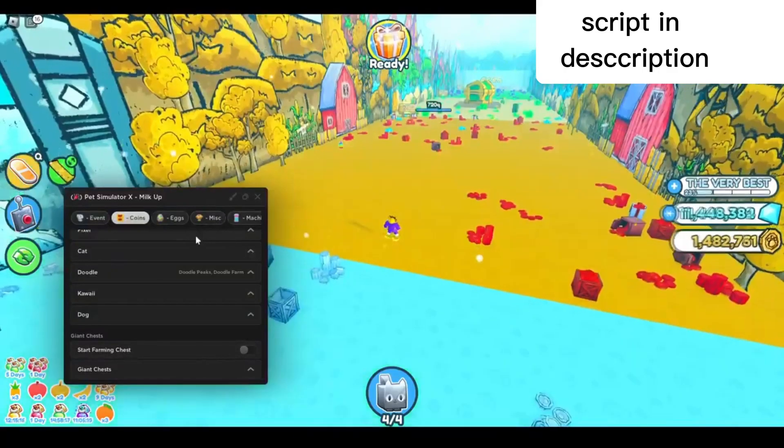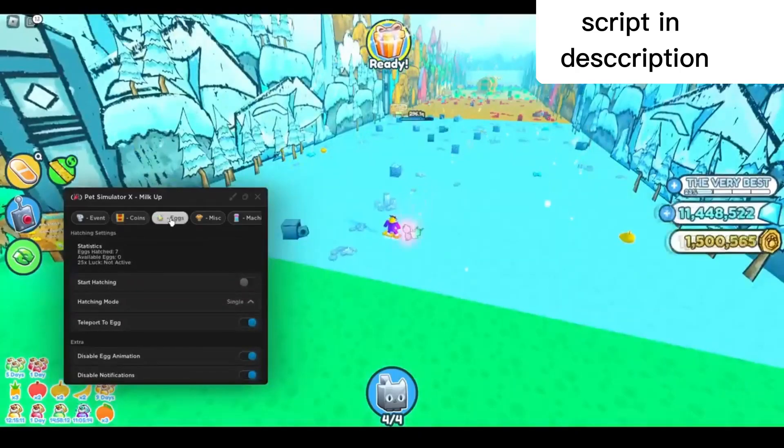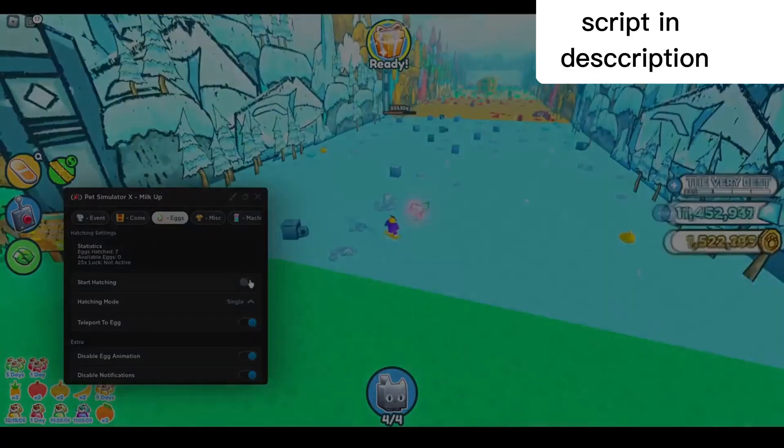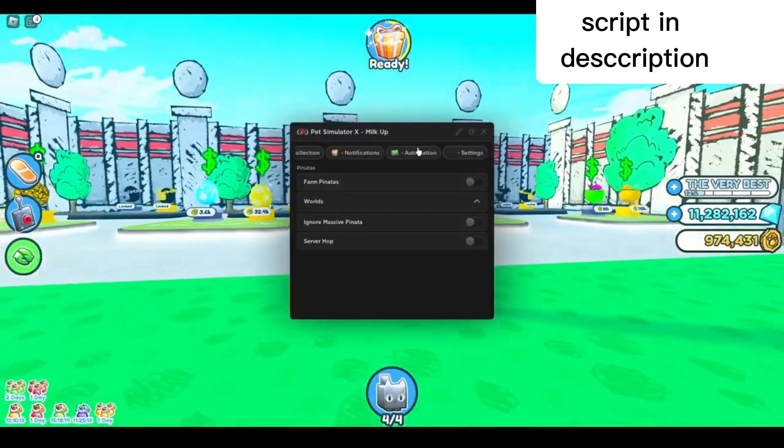When you use the scripts you need two things: first you need the script itself, which I'll be showing you how to download later in the video, and second you need a Roblox executor that works after the new Byfron anti-cheat update.